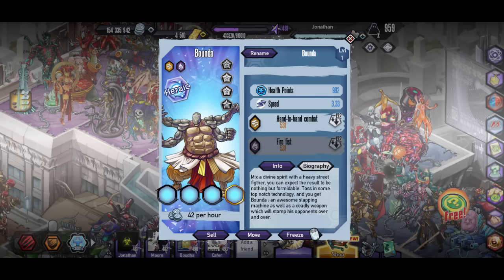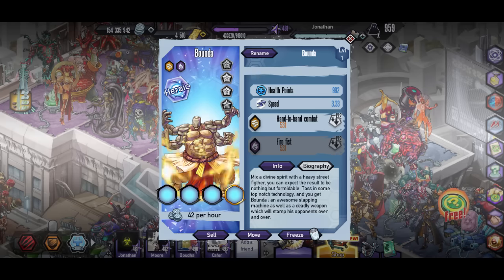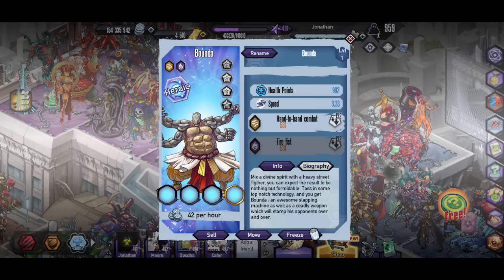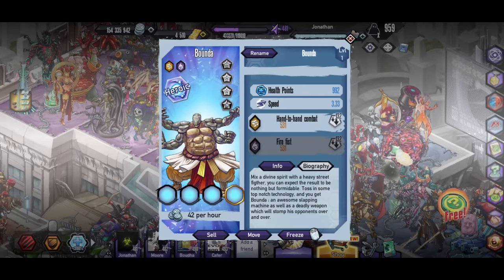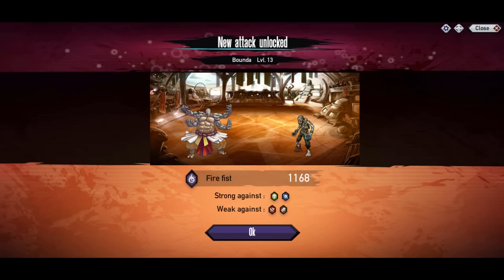A Divine Spirit with a heavy Street Fighter — you can expect the results to be nothing but formidable. Toss in some top-notch technology and you get Bunda, an awesome slapping machine as well as a deadly weapon, which will stop his opponents over and over. There he is right there — really good mutant.